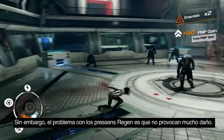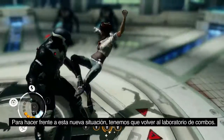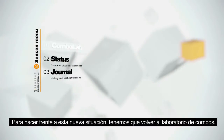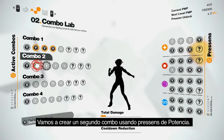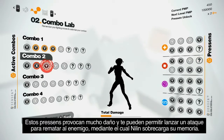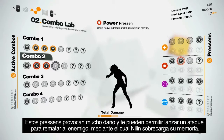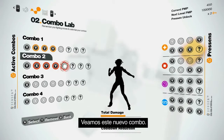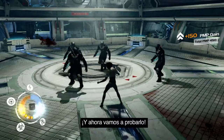The problem with Regen Presence is that they deal very low damage. To face this new gameplay situation, we're gonna go back to the Combo Lab and build a second combo using Power Presence. These Presence deal high damage and can trigger finishing move opportunities, whereby Nilin is gonna overload her enemy's memory. Let's preview and try out this new combo.